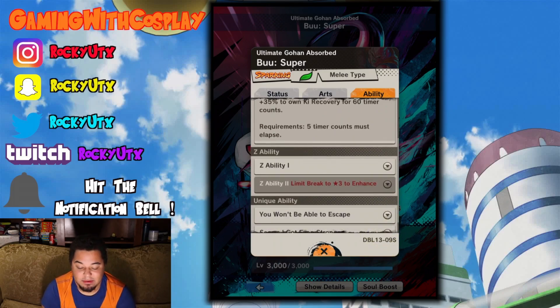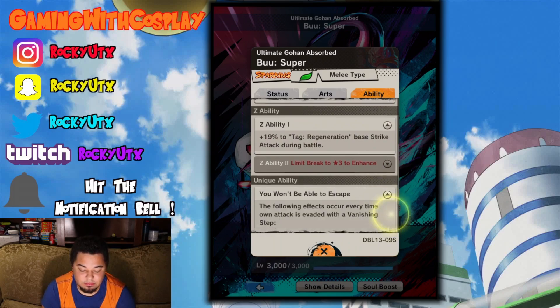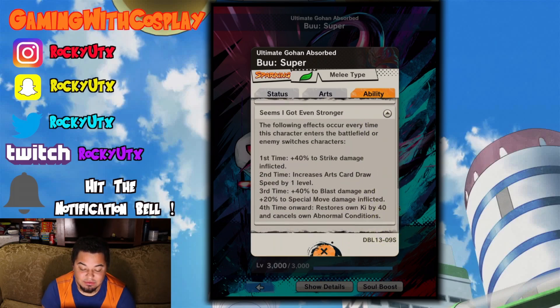So after that activates — just that 5 timer count goes — that stuff will activate: 19% to regen team strike attack. Unique abilities: you won't be able to escape. You will draw a special arts card next, activates twice. 20% to damage inflicted.